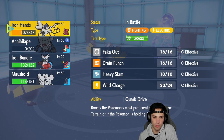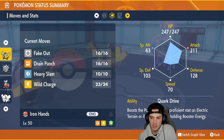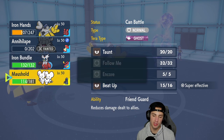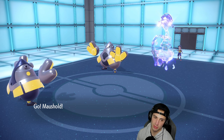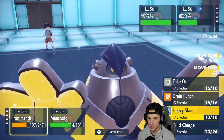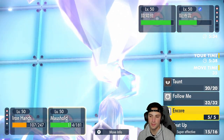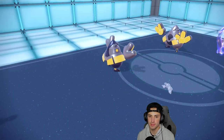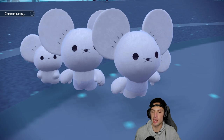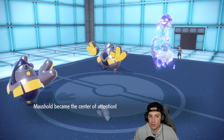Minus one Annihilate might have outsped that Iron Hands — it would have been cutting it close. I have Iron Bundle as a back-end Pokemon and want to keep it healthy. Going Mousehole here, trying to get some shots off with Iron Hands. Mousehole is going to go down to Drain Punch, so I'm just going to Wild Charge and Follow Me to keep pressure. KO for KO here, and if Tailwind ends that would be big because Iron Bundle gets great value.